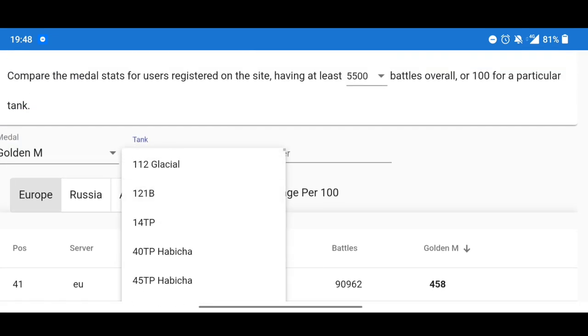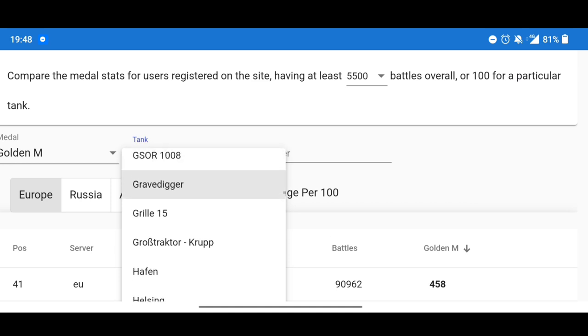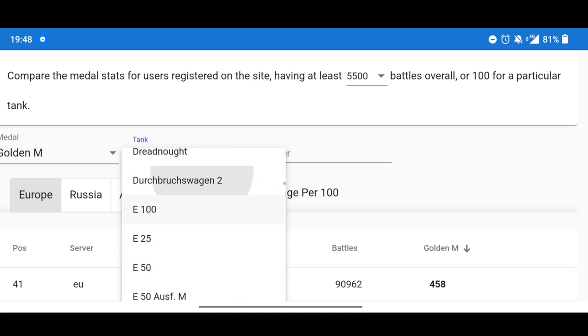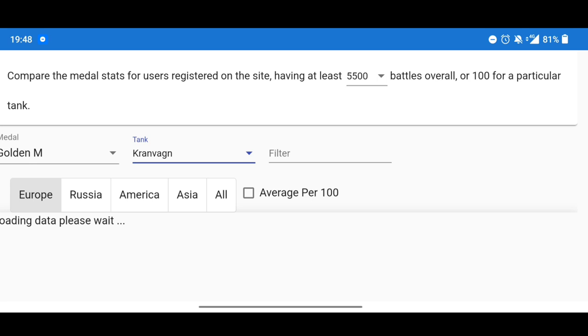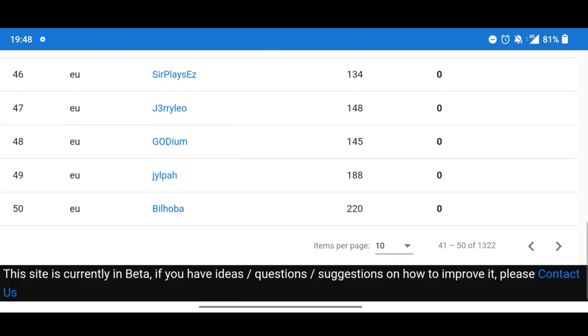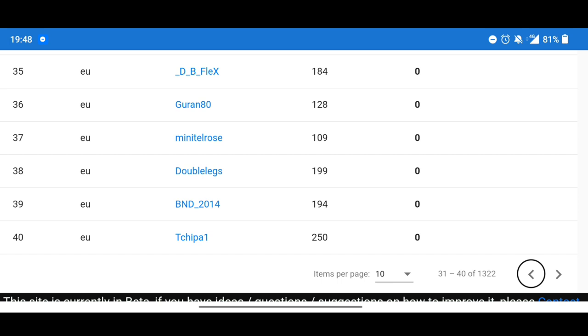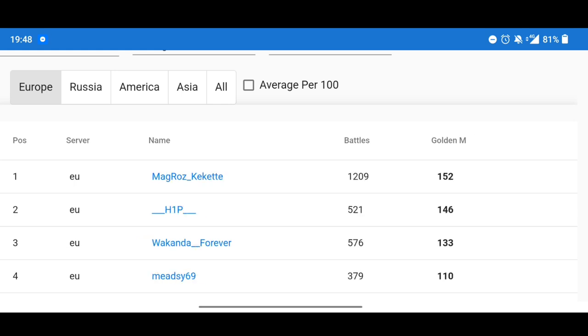You can also pick per tank as well. If you're playing a tank and you want to see how good people are doing in it, I'm going to click the Crime Bargain because I tested it and got quite a few mastery badges. We click the Crime Bargain - it can take a little bit of time to load depending on how much data it has. Then click golden M. Mag Roz currently has the most mastery badges in the Crime Bargain.